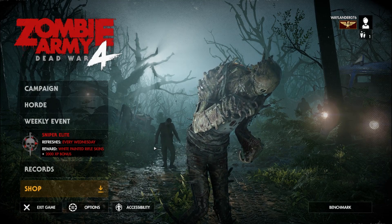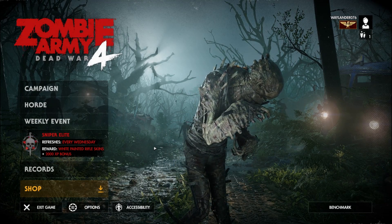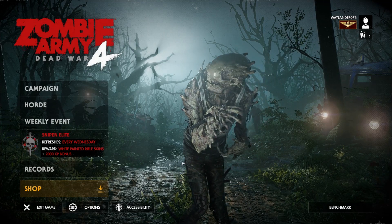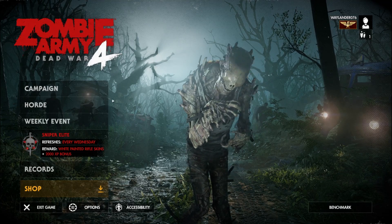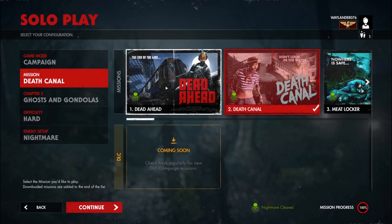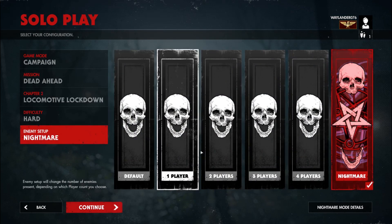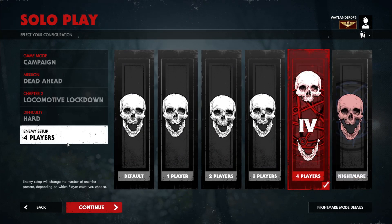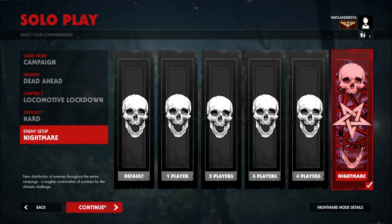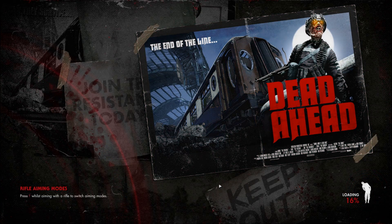Right folks, this is just a quick one to get four player nightmare mode in co-op for Horde and Campaign. Start the game, go to Campaign, select a mission, choose any you like, set your difficulty and enemy setup to nightmare — not four player — nightmare, and start the game.